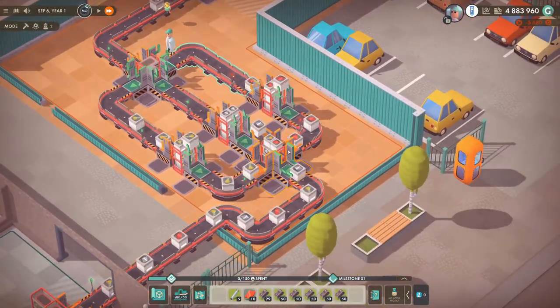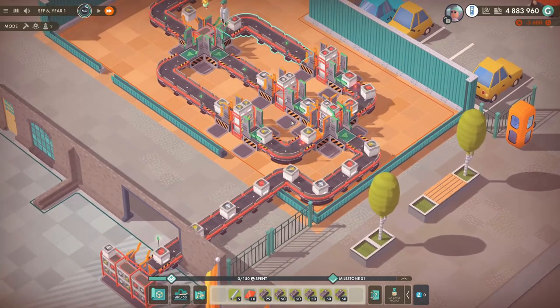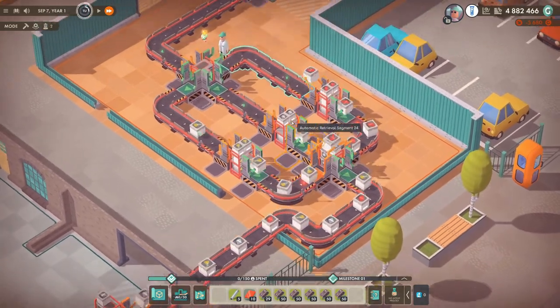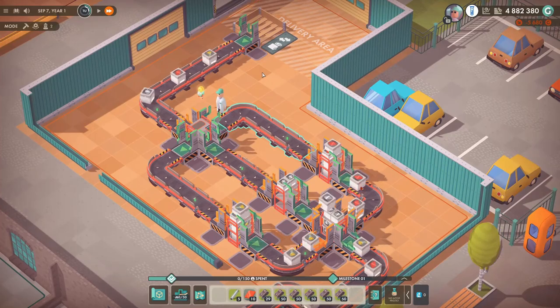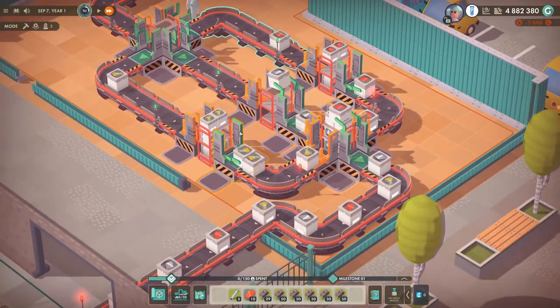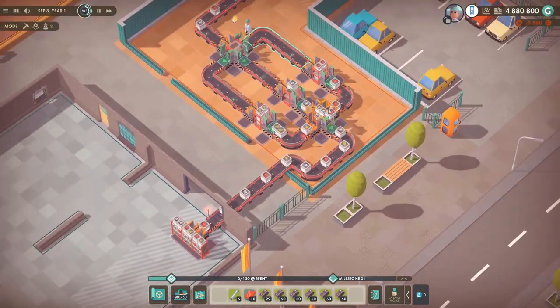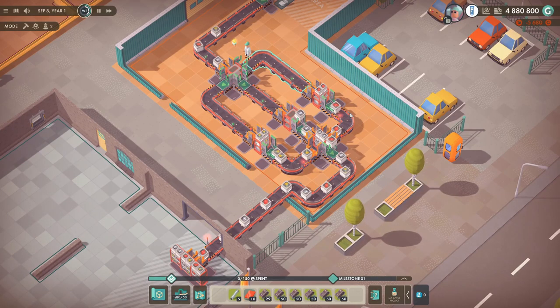So — filtration, combination machine. Very useful. I can't wait to see what people can do with this, because I feel like these sections are going to end up in the game at some point. It's filled up already! So yeah, there we go — that's filtration and combination.